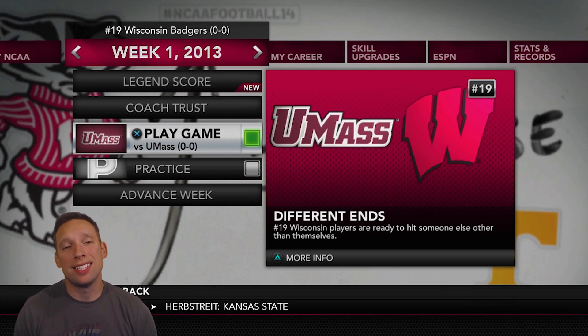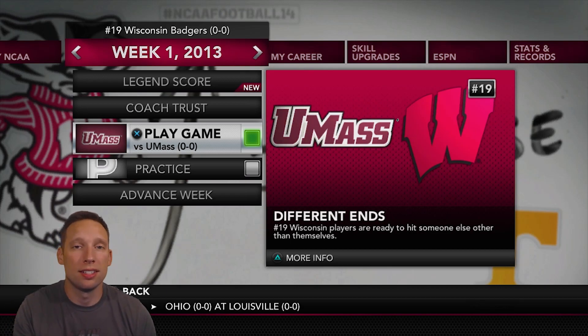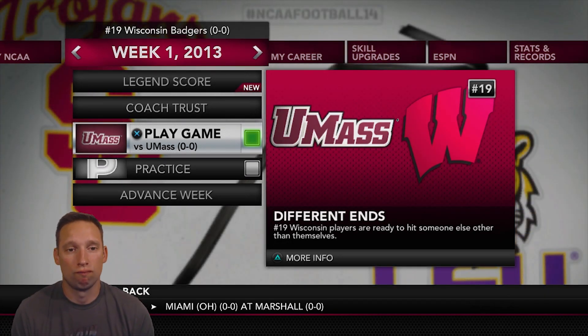Now, a quick disclaimer about the schedule, guys. This is the schedule from NCAA 14 — this is not the newly updated schedule. So obviously, UMass is not a team that Wisconsin is playing in 2020, but in order to do a Road to Glory, you just have to go with what schedule they give you. So let's get started.